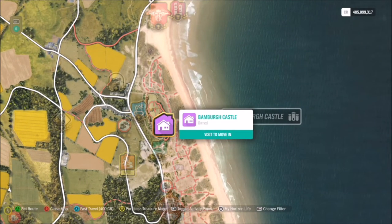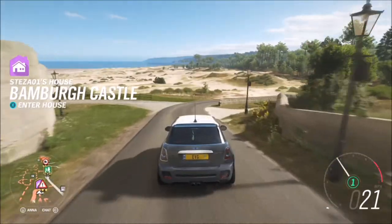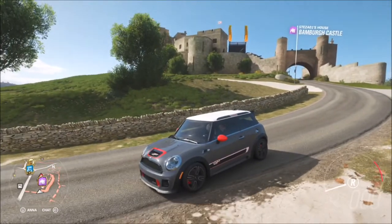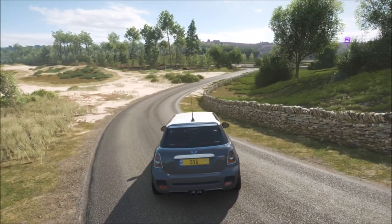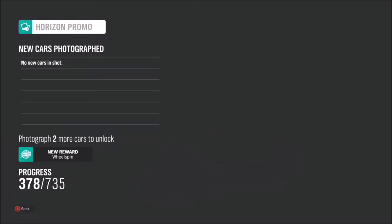It does not matter if you don't own it or if you do own it — it doesn't matter. As long as you take the photo with your mini either inside the castle grounds or just outside, as long as the castle is in the photo and your mini is in the photo, then as soon as you take the shot it will pop up with two tick boxes: one saying you've taken a photo with the mini, and the other saying you've taken a photo with Bamba Castle in the background.